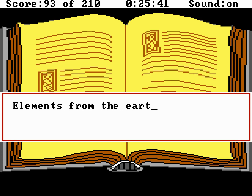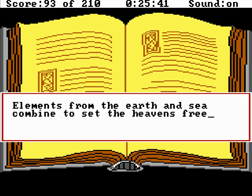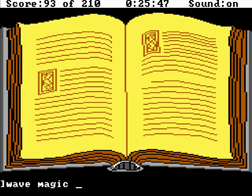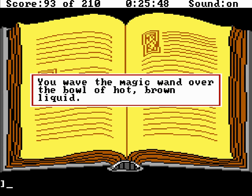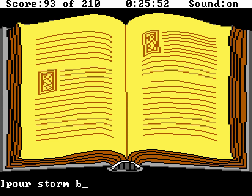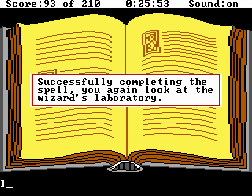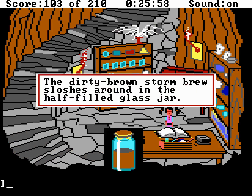Elements from the earth and sea, combine to set the heavens free. When I stir this magic brew, great god Thor, I call on you. Wow, that sounds rather evil! Wave magic wand — you wave the magic wand over the bowl of hot brown liquid. Let's pour this storm brew into the jar, just for storage purposes — waiting until the liquid has cooled, you carefully pour the storm brew into an empty glass jar, successfully completing the spell. Let's look at the storm brew: the dirty brown storm brew sloshes around in the half-filled glass jar.